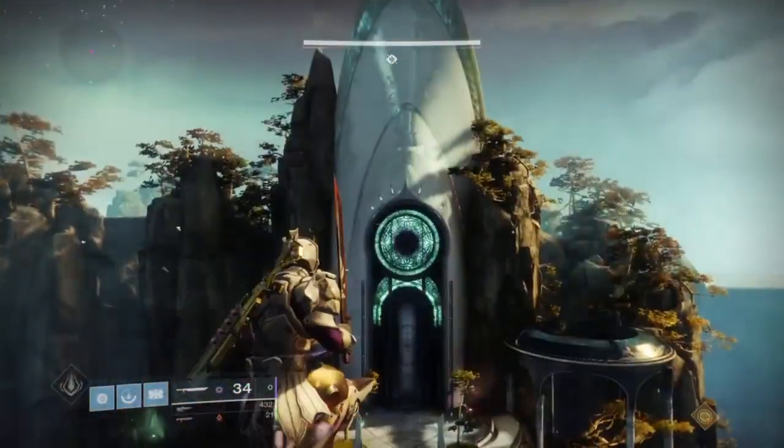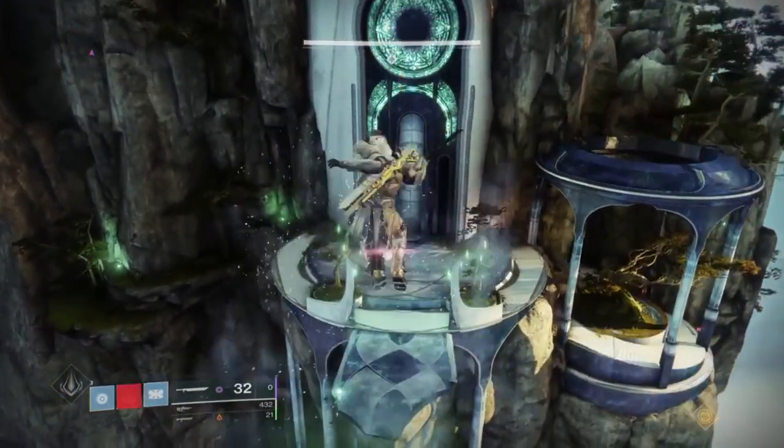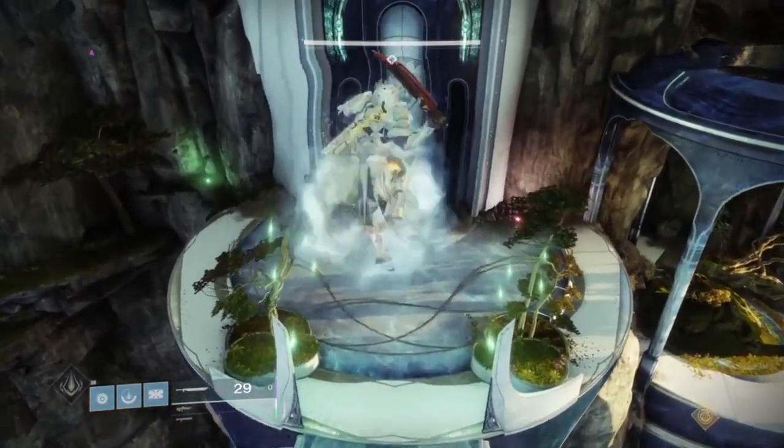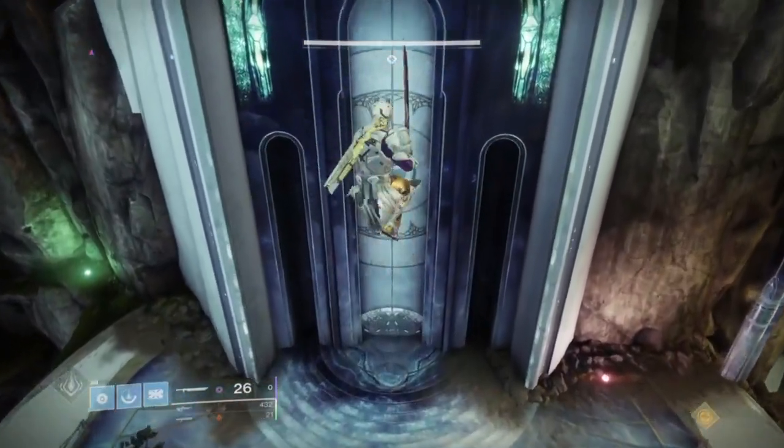You should have a rally barricade — or not a rally barricade, one of the staff things, I forgot what they're called. Once your super runs out, just do the same thing: press X and swipe with your sword.